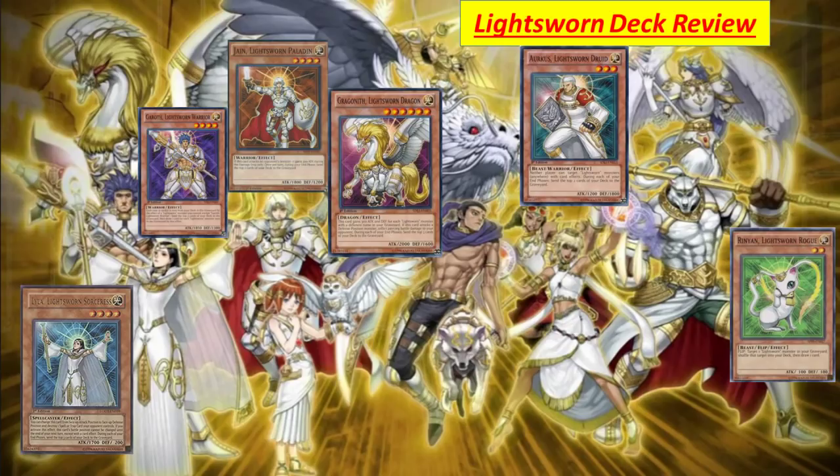If this card switches from attack to defense position, I can destroy the target I pinned earlier. And once per turn during the end phase, send the top three cards of your deck to the graveyard — so you're milling yourself for more graveyard preparation. You can partner this card with Lembra of Lightmare and some cards that turn face-up monsters to defense position, so that combo works. Next we're going to introduce the Light Swan Warrior.